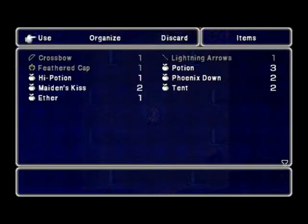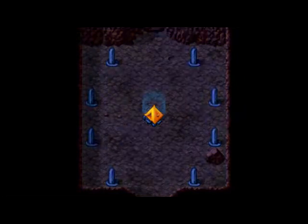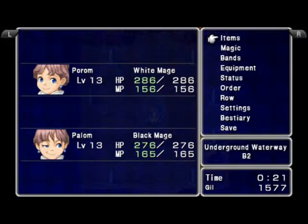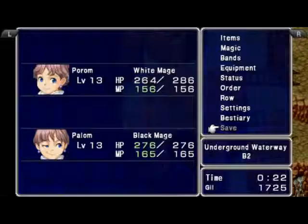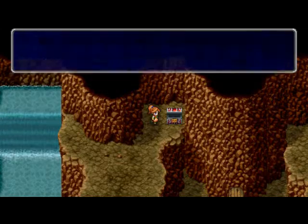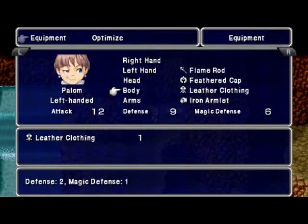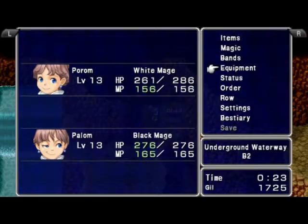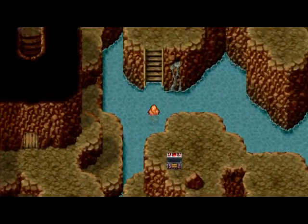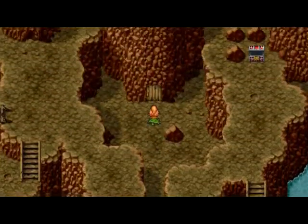I think there is a save point here - yeah, good, I remembered right. Let's use that tent and save. The black magic is down and the white magic is up, so that's something. It's not really a good thing for this team, but it's something we will have to deal with. I don't really expect a hard boss at the end of the first dungeon, but you never know what will happen.